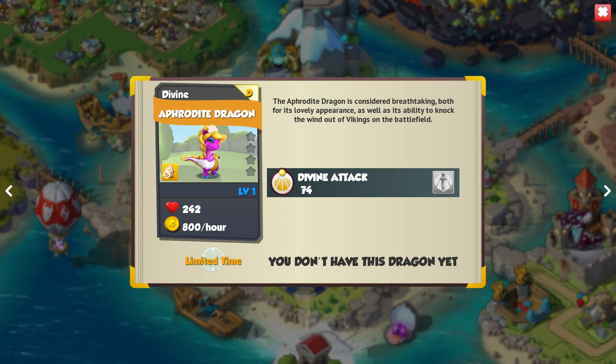Next we have the Aphrodite Dragon, which is the dragon we've unlocked for weekly breeding starting in about a day and a half. I'm glad she's being added to the game — she's nice and cute, and when you click on her she creates a mirror and just stares at herself, which is very vain but kind of cool that there's a nice little animation to go along with her.